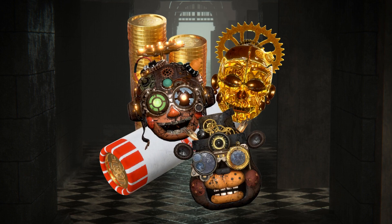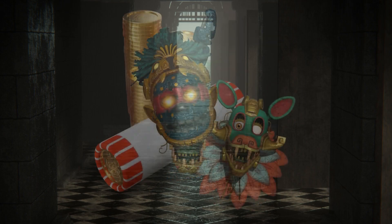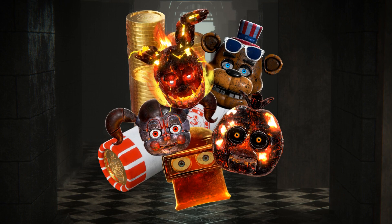For the third one, we have a Scream Punk bundle featuring Aeronaut Toy Freddy, Jetpack Balloon Boy, and Clockwork Ballora. For the fourth, we have an Easter bundle featuring Chocolate Bonnie, Easter Bonnie, and Melted Chocolate Bonnie. Fifth is an Ancient Equinox bundle with Curse and Serpent Mangle. Sixth is a Sizzling Summer bundle with Flaming Springtrap, Broiler Baby, Flamethrower Brando, Scorching Chica, and Firework Freddy as a bonus icon.